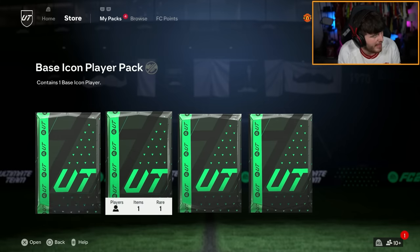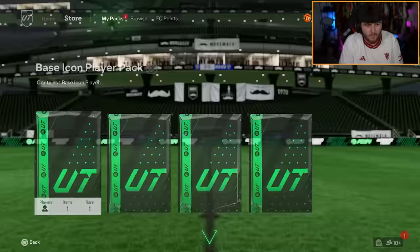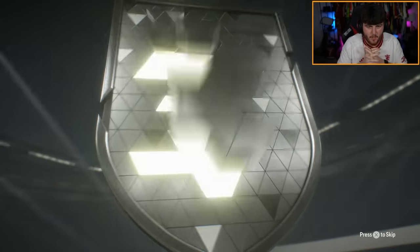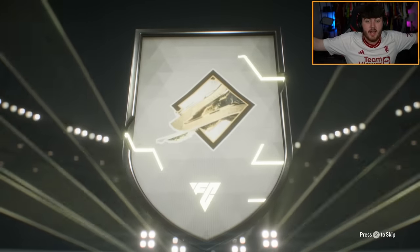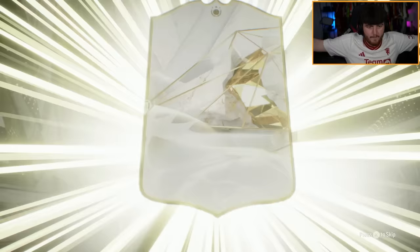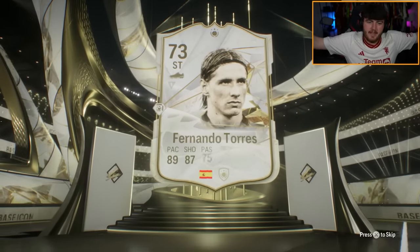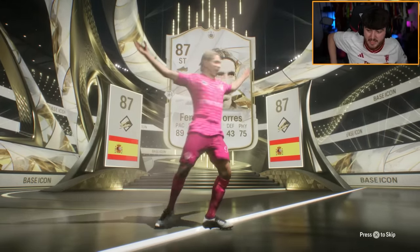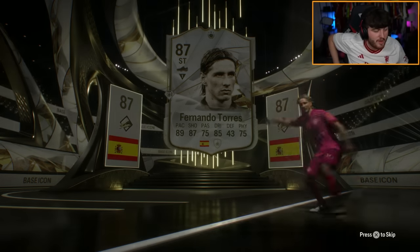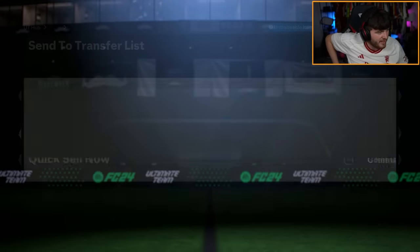Galatasaray are now 2-1 up against United — that's annoying. Come on, cheer me up with these packs EA. First one: Spanish striker. I'd take Torres, give me Butra, please be Butra. It's Torres — fair enough, I'll take Torres. He's not bad, he's worth a solid amount, but Butra would have been a lot better.